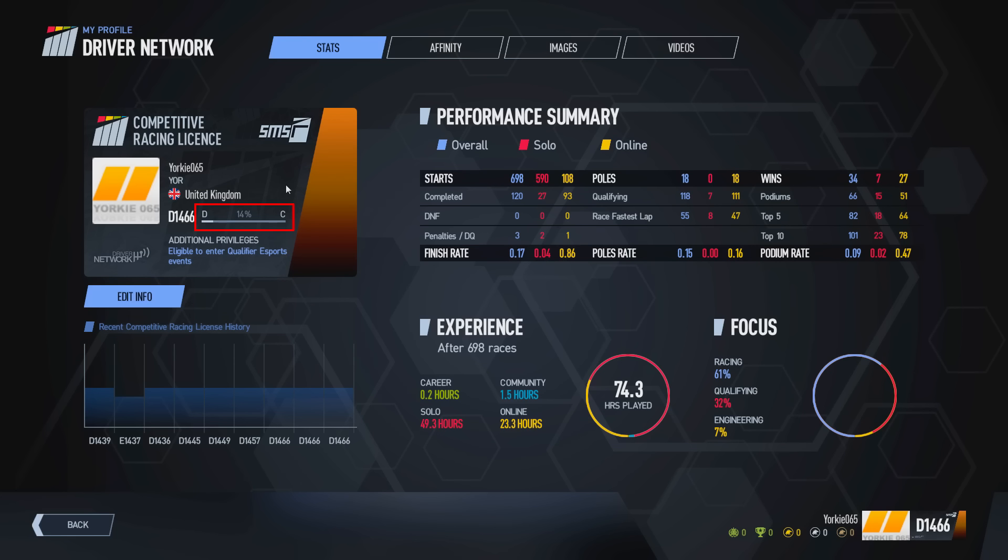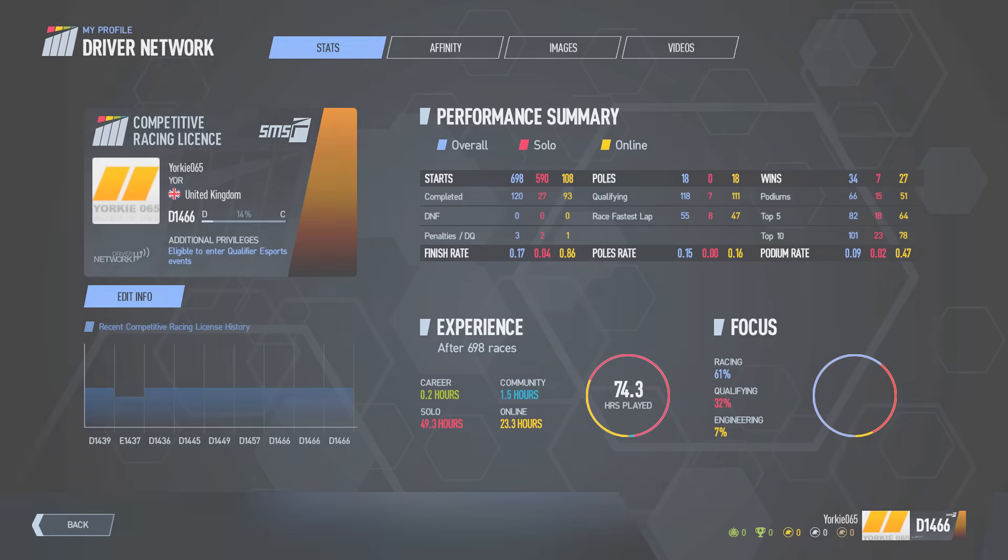The actual progress to the next grade is represented by the bar highlighted on the competitive racing license, which shows your current grade and your progress to the next grade up in the form of a percentage bar visible on screen. This progress will move up and down depending on your actions and how clean you were in the session. Practice and qualifying do have an impact on your safety grade but less so than the race.